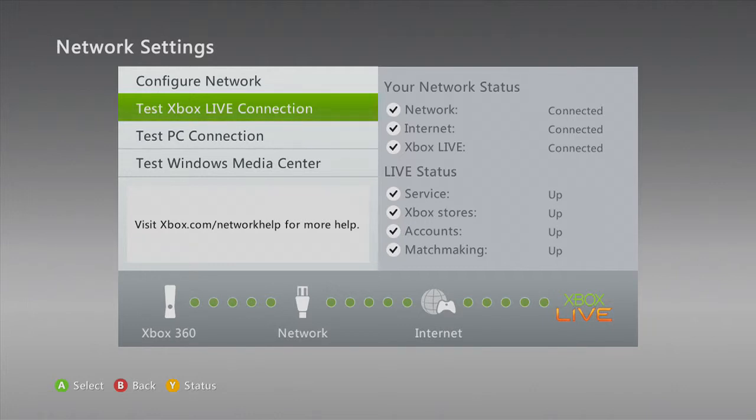If there's a problem, it'll give you a notification and say that there's something hindering your network connection. You can just click More Info or Cancel. That means that your connection is still moderate.